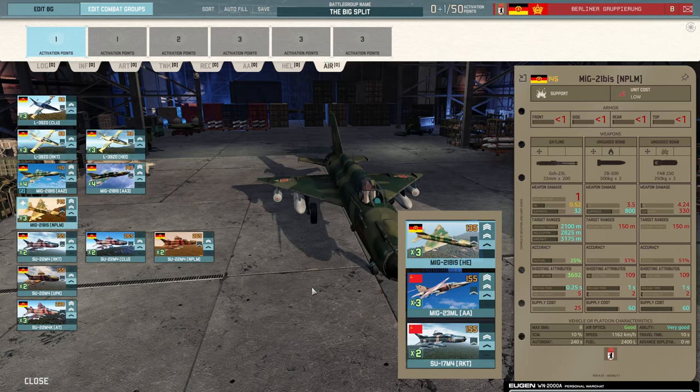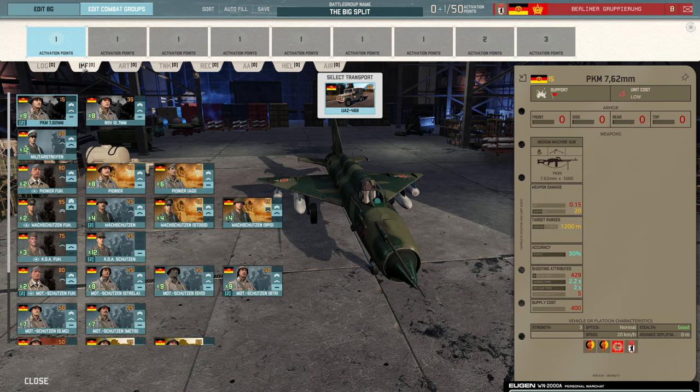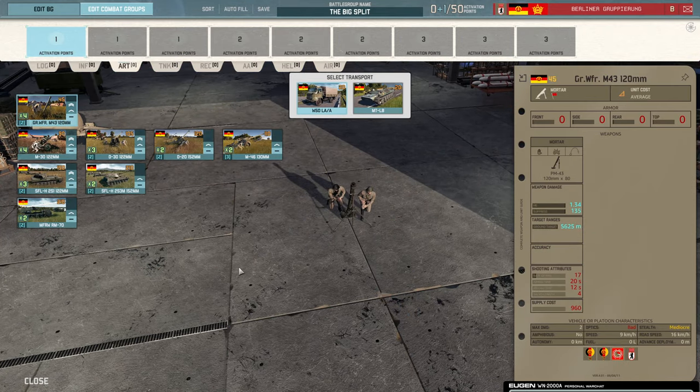And that is it — that's the big split for the Berliner Gruppierung. They've lost a lot of stuff. It leaves me with the question: what do they do better now than someone else? The reality is they don't do anything special, and could the 4th now just simply do better? I'll leave that to debate in the comments. The infantry tab could still be called a strength, but everywhere else feels lacking. The aircraft is terrible, they can't even be used as a support team anymore because of the lack of AA and the reduction in artillery.